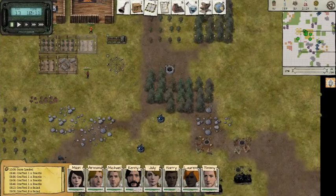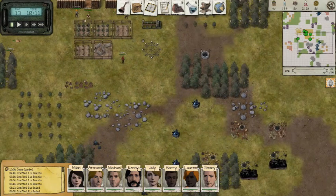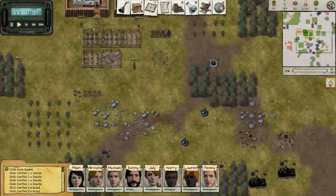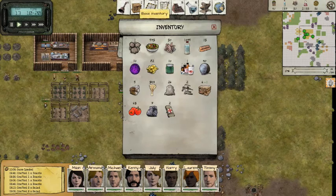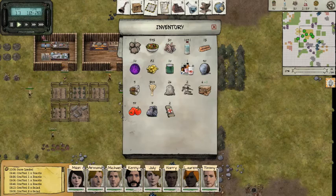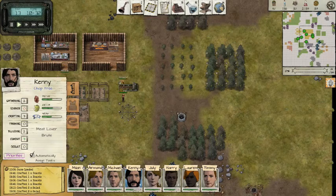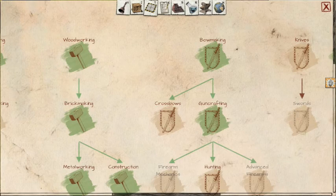Hello YouTube, this is Bagra here with some more Judgment Apocalypse Simulator. I can't completely remember what we were doing last time, but I think we needed to build the other building. We need to get medicine for sure, but we got Kenny who is a little bit on the weak side. Let's go research.